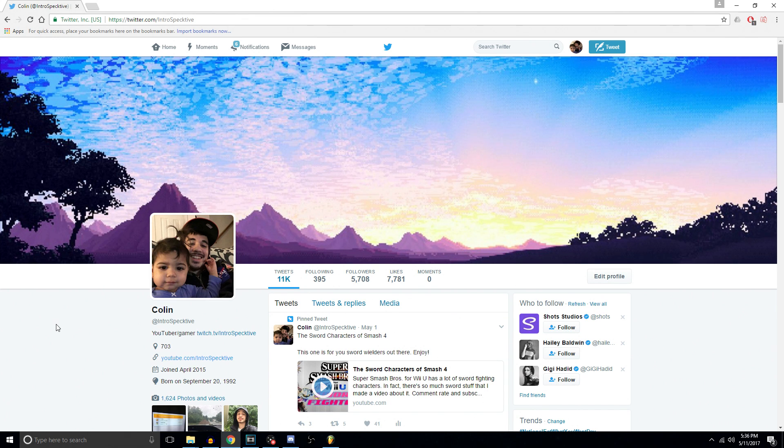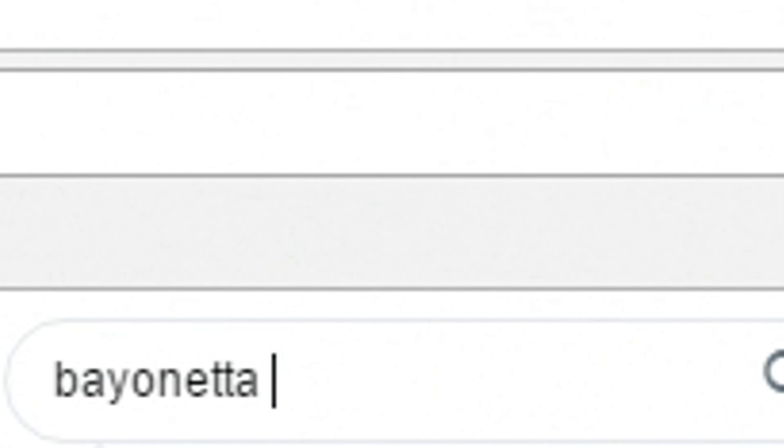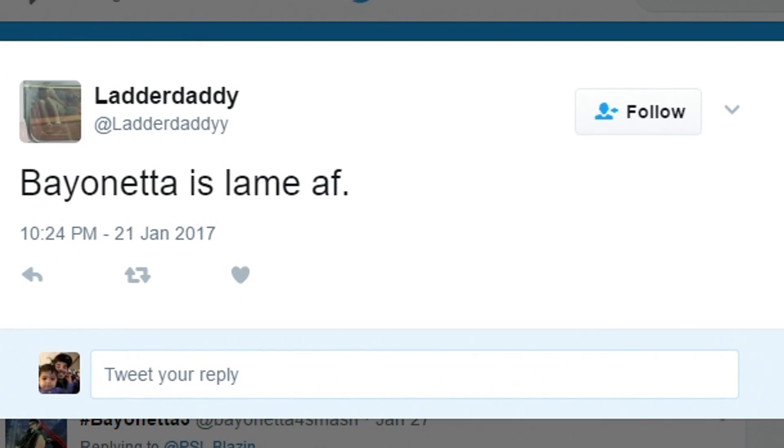Alright, step one. You're gonna go on Twitter. If you don't have a Twitter account and you're in the Smash community... what are you doing? Anyways, you're going to take the name of the character you want to pick up, and then you're gonna type in 'lame' after that. And if too many people are tweeting about how the character is lame, you don't pick the character up. It's that simple.